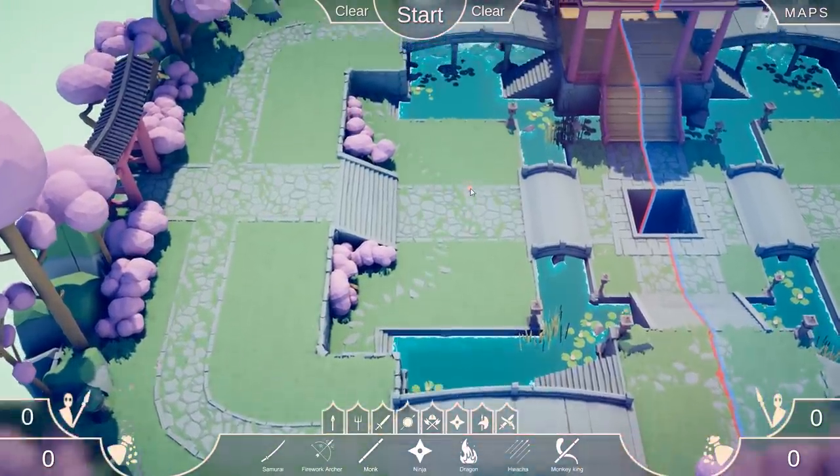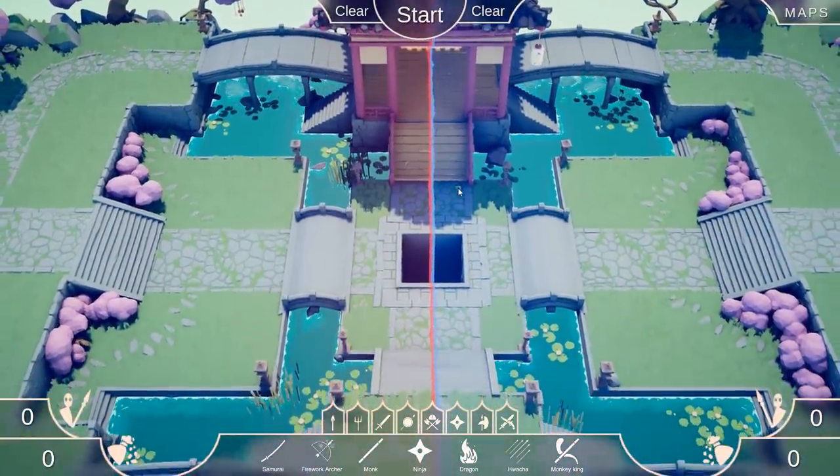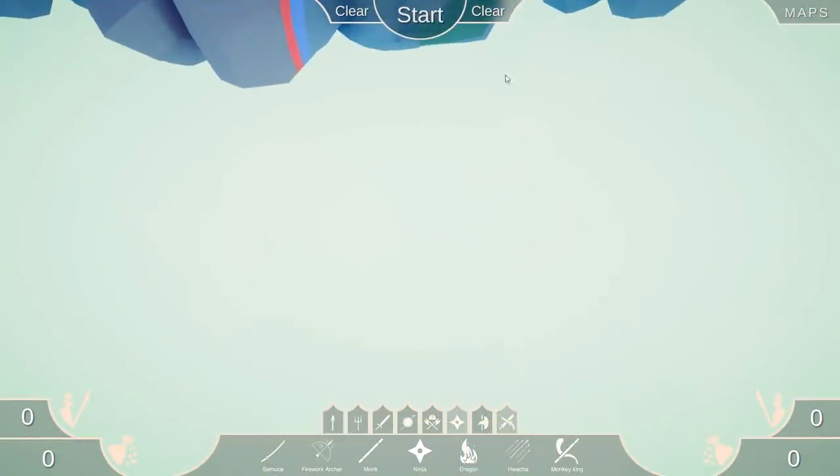So basically, to unlock one of the new units, you have to find a hidden weapon around the map. If you zoom in and stare at the weapon for long enough, you will unlock that unit. So we're starting off on the Dynasty map.